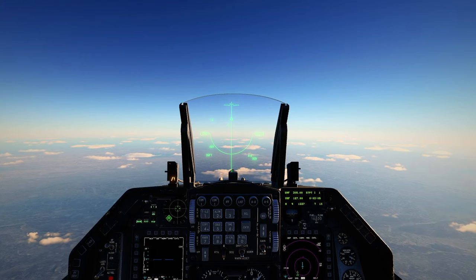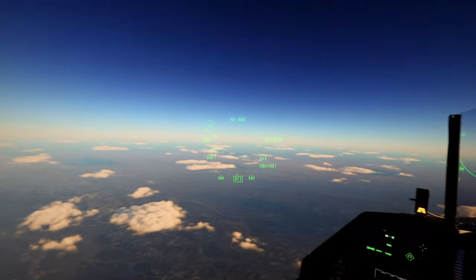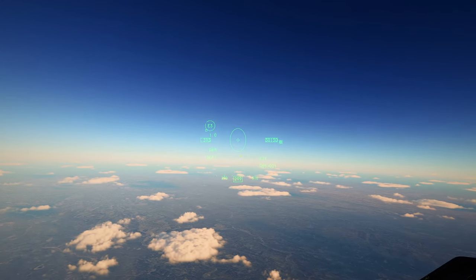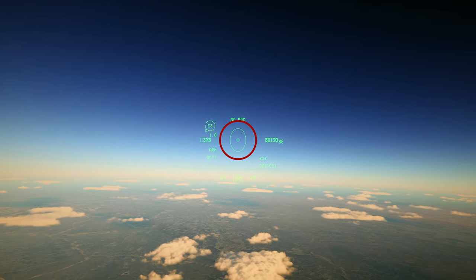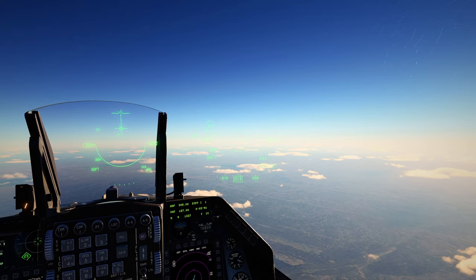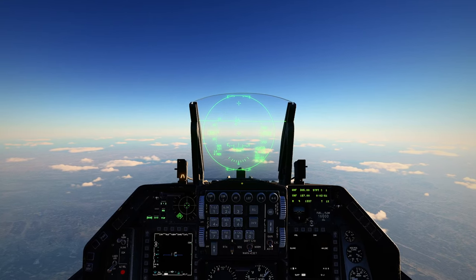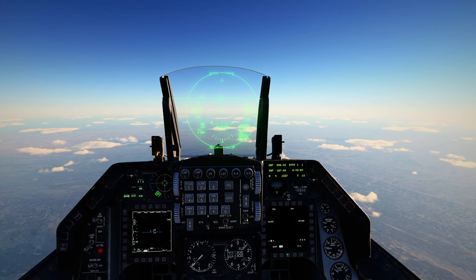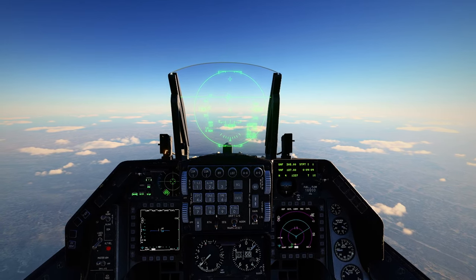Those are basically the two modes I use. Once we get our helmet mounted display on, we can do target management switch up twice — that'll put a big circle around our HUD — and then we can look at the target, hit target management switch up, and it'll lock them for us. That's a really helpful feature. If we do missile override, that'll put us in more of the BVR engagement. We'll want to have the second page of the right MFD be our HSD — the HSD page is our best friend.